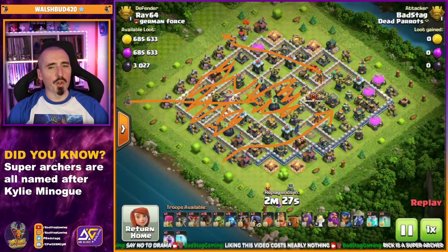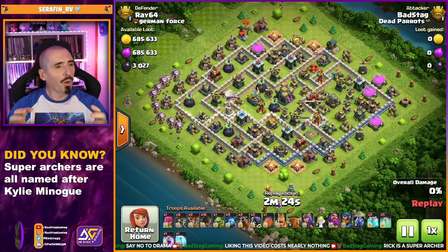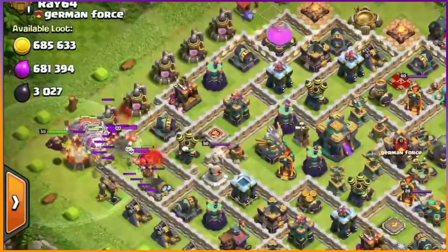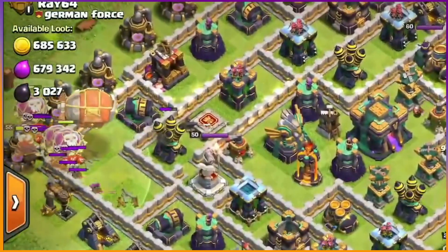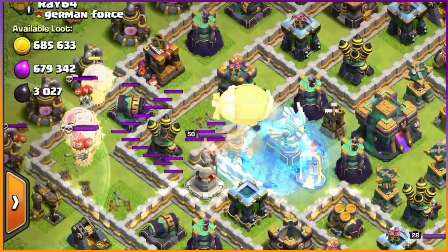And we are in. About nine Loons down, Warden in behind, then the Blimp in behind the warden — exactly the same. Fighting the sweeper, which we knew, so we freeze it up early to make sure we get past it. The Blimp is now under the warden's tome, sweeper has been frozen up — we just missed that last one as well. On to the eagle, we've got the Invisi, double Clone, and the Rage.